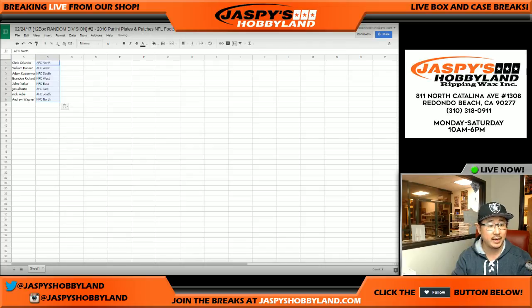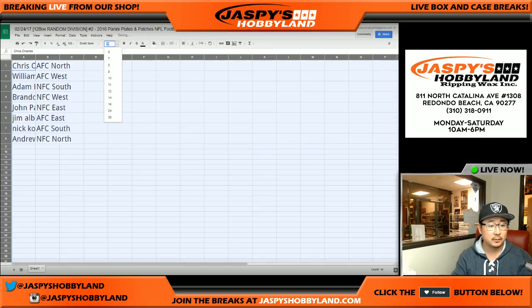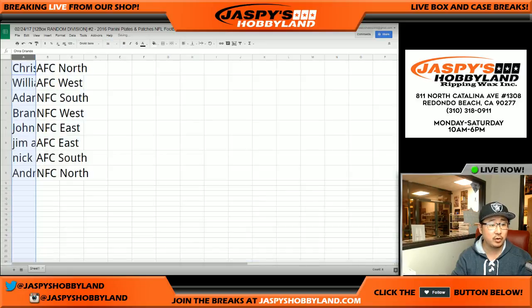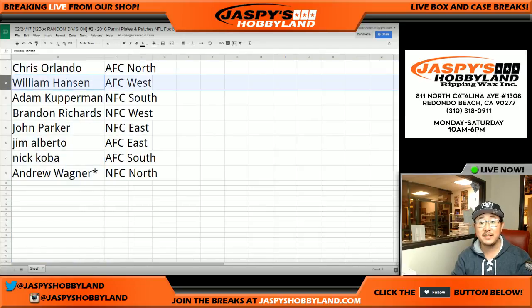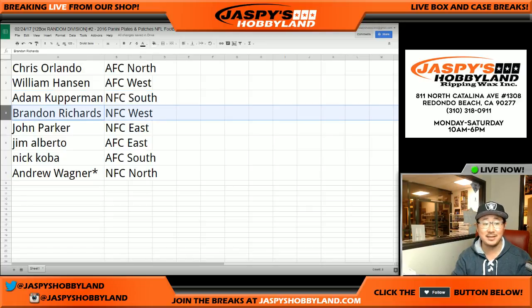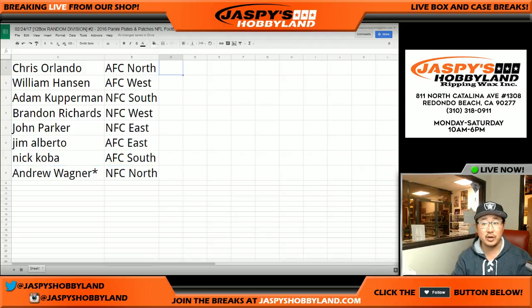Here's how it all shakes out: Chris has the AFC North, William AFC West, Adam Kay NFC South, Brandon Richards NFC West, John Parker NFC East, Jim AFC East, Nick AFC South, and Andrew Wagner with the last spot — Mojo — NFC North. This is a full case break. Feel free to trade. I'm going to pause the video, and when we come back we'll see if there are any trades and we'll have the 12-box break. Stick around.